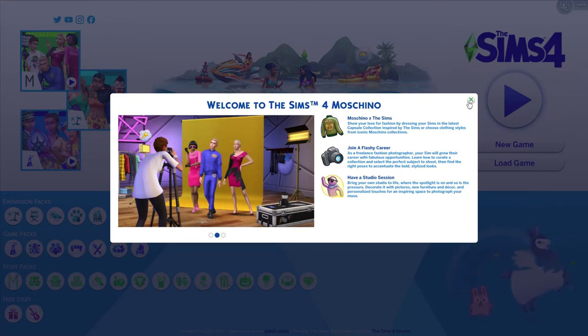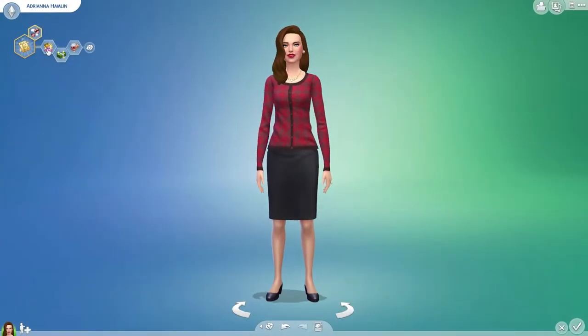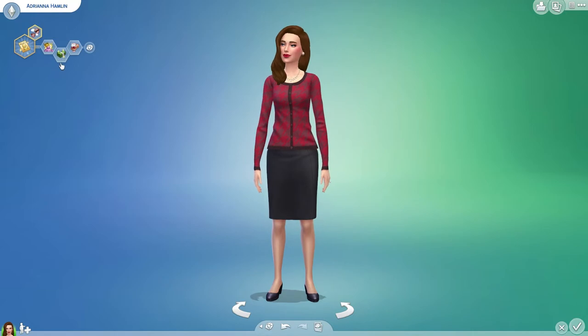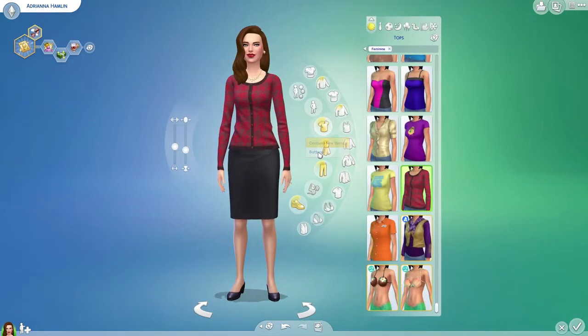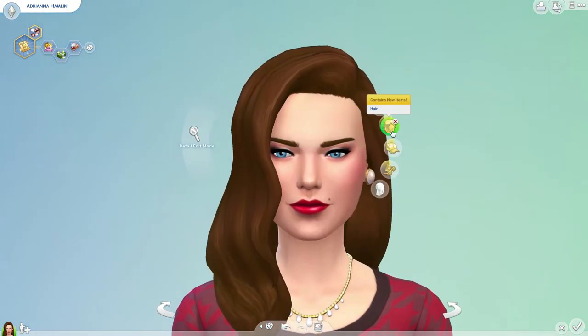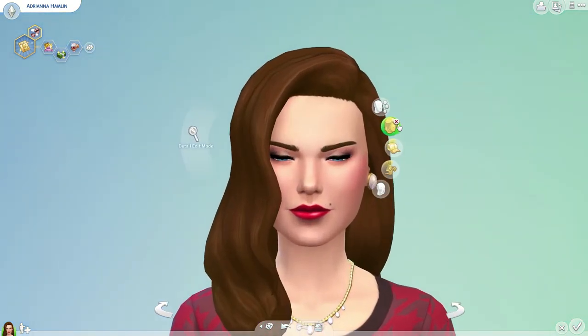Let's hop into Create-a-Sim and take a look at these clothes. We are starting with a female Sim that I've named Adriana Hamlin. She has the world-famous celebrity aspiration, she is self-absorbed, materialistic, and a snob. We're gonna go into her face first — oh my goodness, this is why I don't Create-a-Sim.